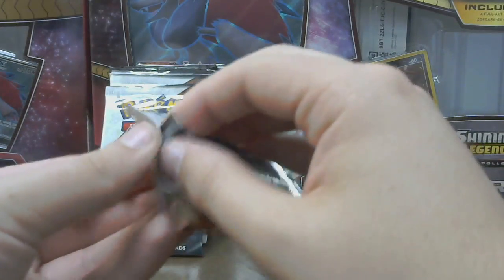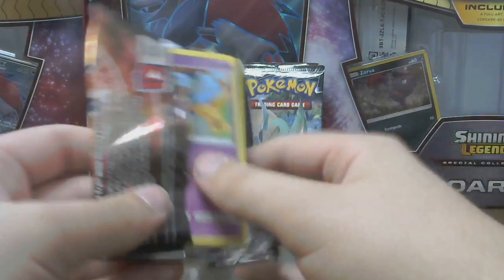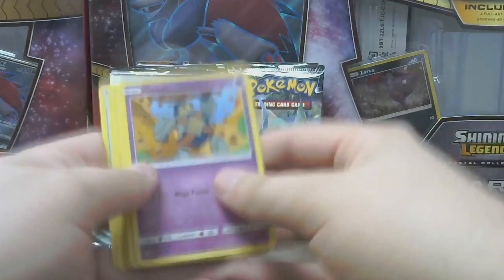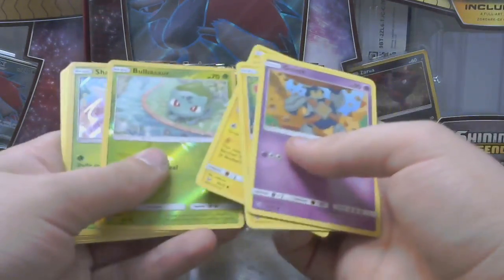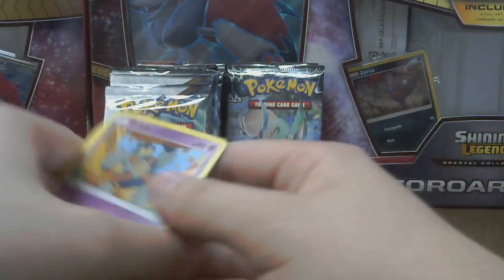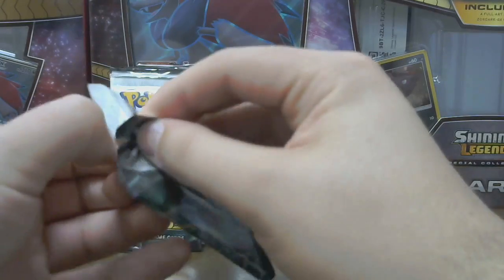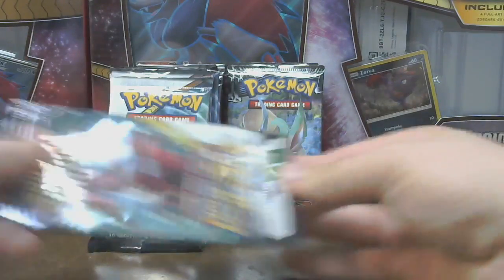Dragon Lady over here is sleeving the cards as I hand them off. Gullet, Purling, Plusle, Stunfisk, Minim, Bulbasaur, Reverse, Shaman, Fighting, Pokemon Breeder, Lily, and Super Scoop Up. Alright, next set.